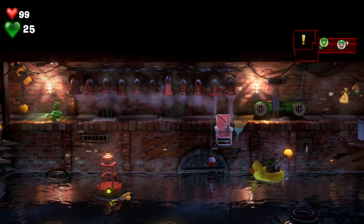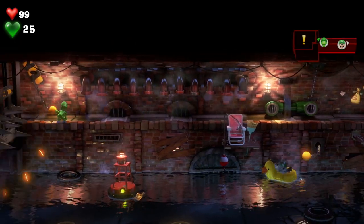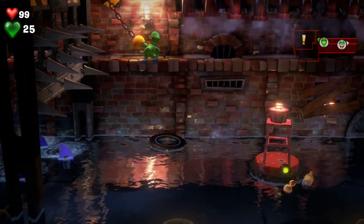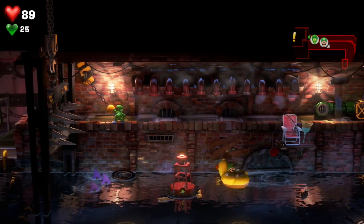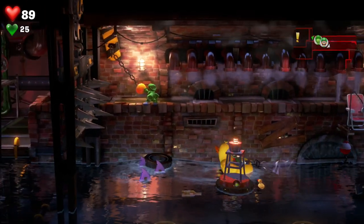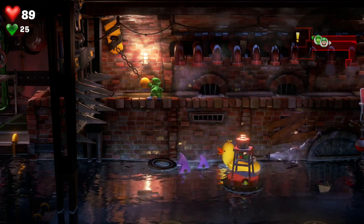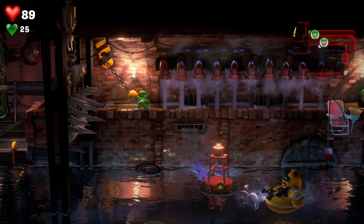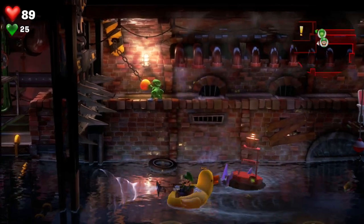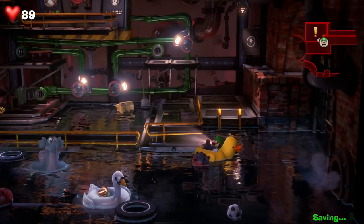Then you'll make your way to the other side and pull this switch for Luigi. Now switch to Luigi but now we've got some sharks — it's just ghosts in shark costumes. What we're going to need to do is try and trick them. Pretend you're heading towards this way and then quickly vacuum your way back before crashing into them. That was really close. And then go around this side.